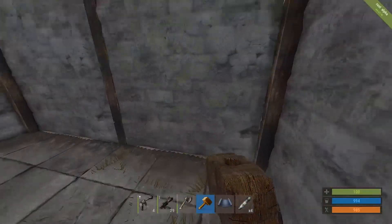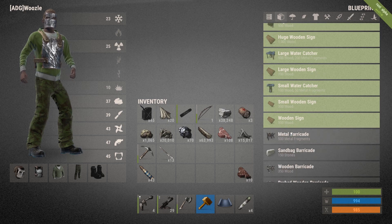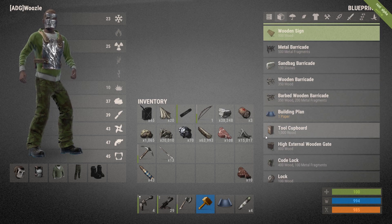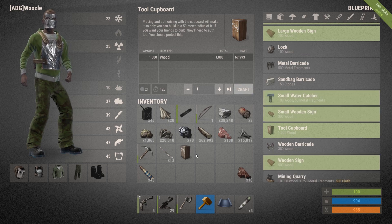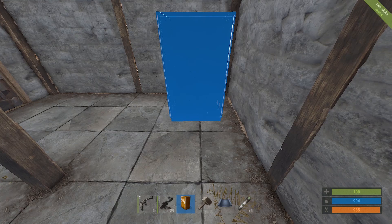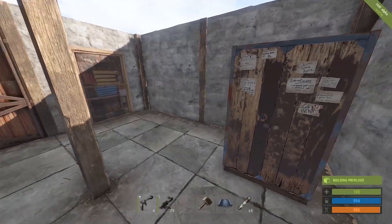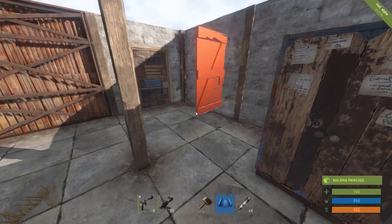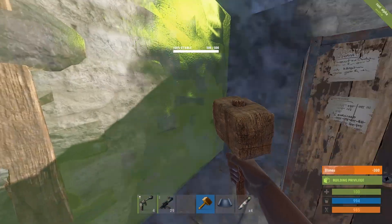So that's the real basics of building. You also want to make sure you have a building cabinet inside — it's a tall cupboard, it costs a thousand wood, you craft it and then place it. Always hide it as well — place it there and authorize yourself, then block it in.